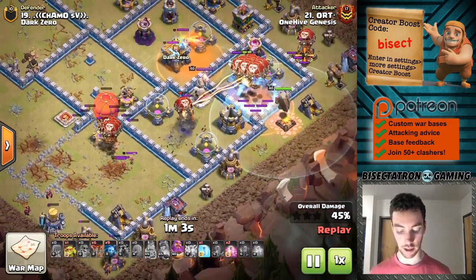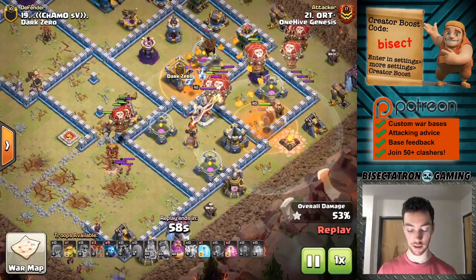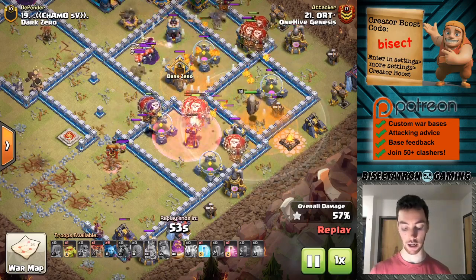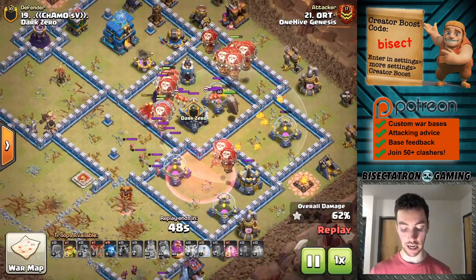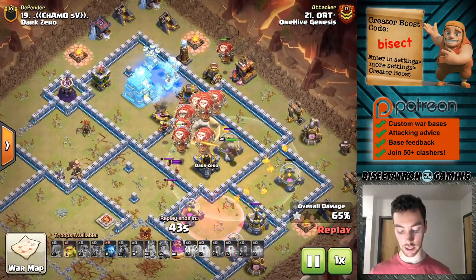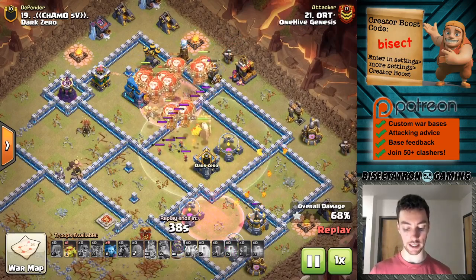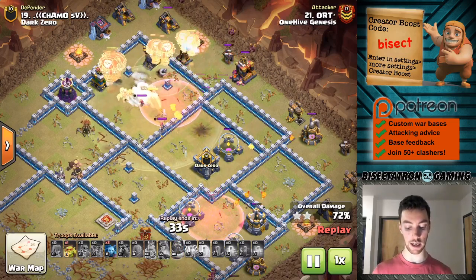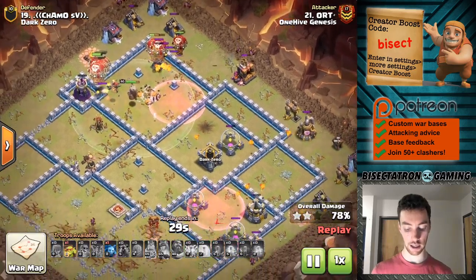Stone Slammer about to pop right there. I always love seeing people actually get that value from the Stone Slammer — don't make it so the Slammer is up when everything else dies. Get that value from the hit points it has at the beginning; it's quite a lot of hit points. Dragon Rider in the CC with some more max-level Balloons — everything kind of converging. Pretty nice job on the Lalo. Nice and patient with that last Haste. The Warden's ability to take us home over the Town Hall, the Tornado, the Air Defense — just so much there. Really clutch having that Warden's ability, and a ton of Balloons left up.